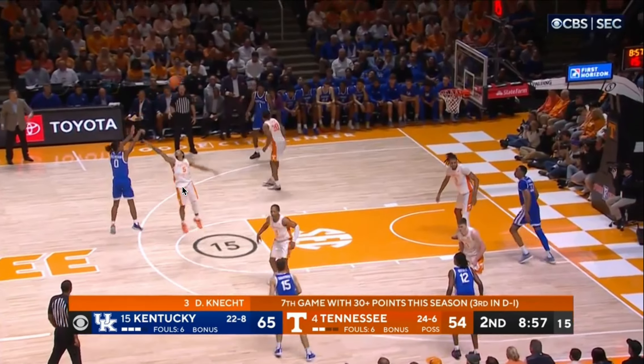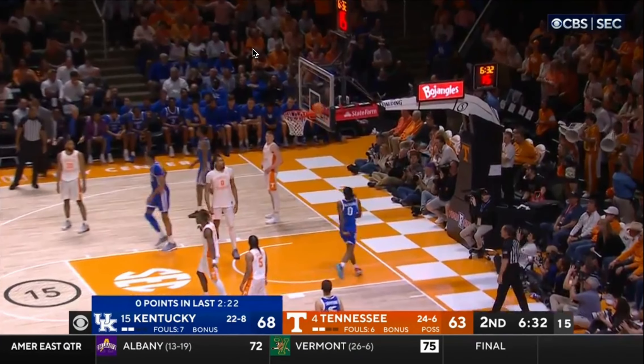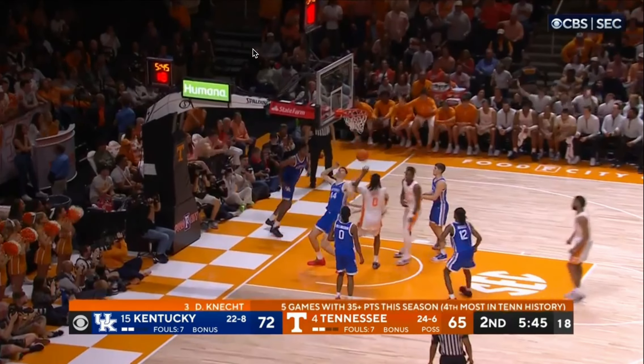We see him struggle with Meshack again — doesn't have the burst to blow by, gets stripped. This is just a really high-quality on-ball defender. These are the kind of athletes Rob's going to have to deal with — who can get physical with him, be in his chest, and really pressure the handle. I love this Tennessee matchup because they're just so brutish and physical in such a great way defensively — all of these guys are huge, athletic, smart defenders. He's able to get a corner on Meshack there. This Tennessee defense is tough, man — it does not look fun to play against.